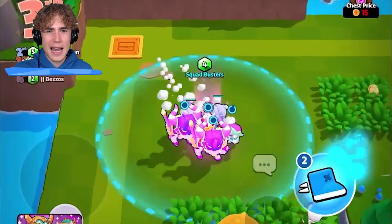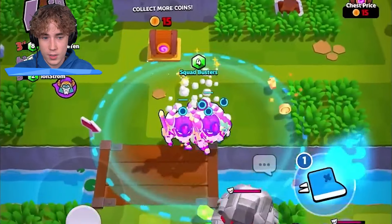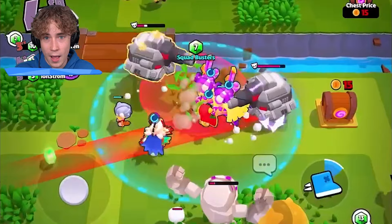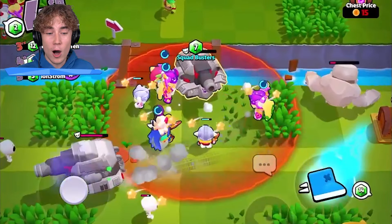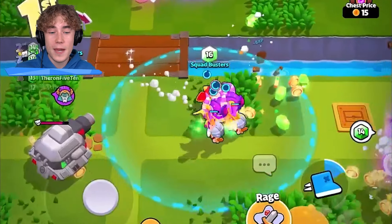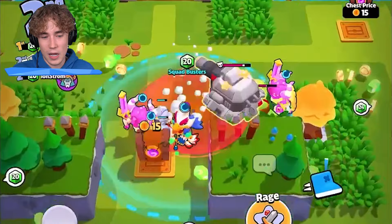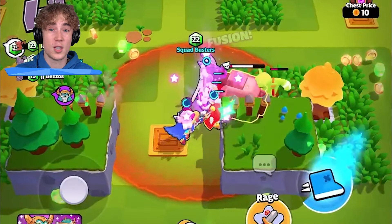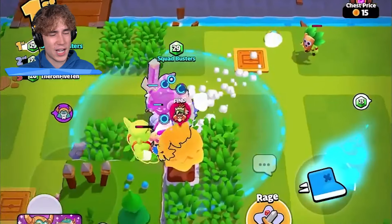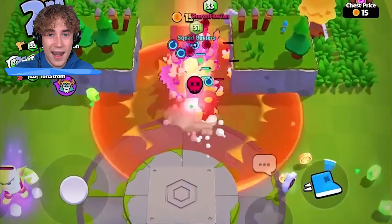Troops are now getting moved to different worlds. Bo used to be in the Desert World — it's now going to be in the Green World. The battle modifier One Coin Chest, which used to be in Ice World, is now going to be in Green World as well. In Desert World, we're going to be getting El Primo, Penny, and Mortis. El Primo used to be in Green World, Penny used to be in Beach World, and Mortis was in the Royal World. In the Royal World we're now getting Battle Healer, who used to be in the Desert World. In Beach World we're now getting Nita, who used to be in the Desert World. This matters because every single troop in the Green World is going to be getting a brand new evolution.